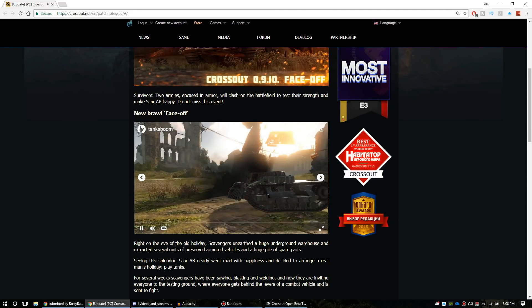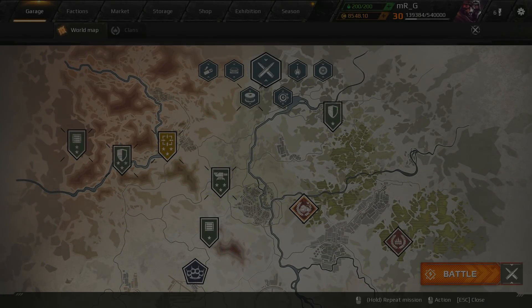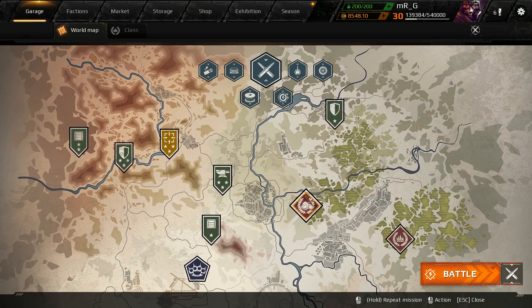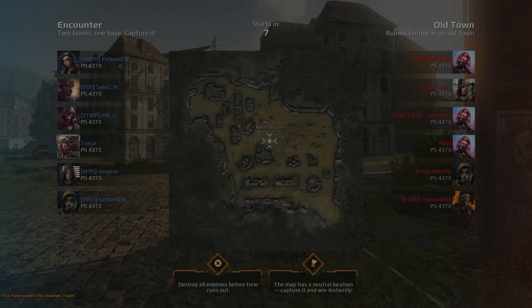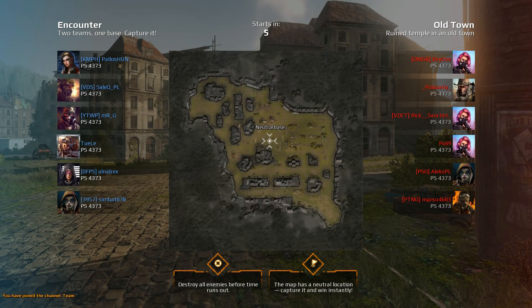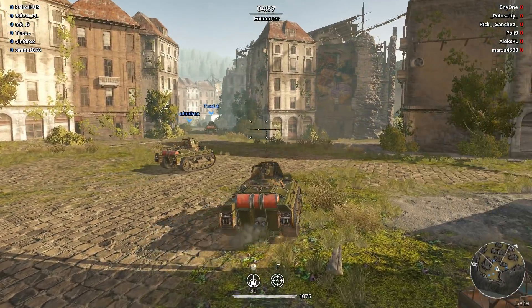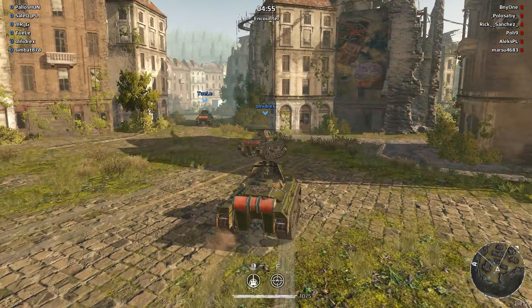Let's jump in and take a look at the new brawl Face-Off. You can see right here on the world map — there's the icon. Two ironclad armies will clash. Right now everybody has the exact same power score of four thousand three hundred seventy-three. I have not played at this power score in ages — it feels like World of Tanks, it's adorable.